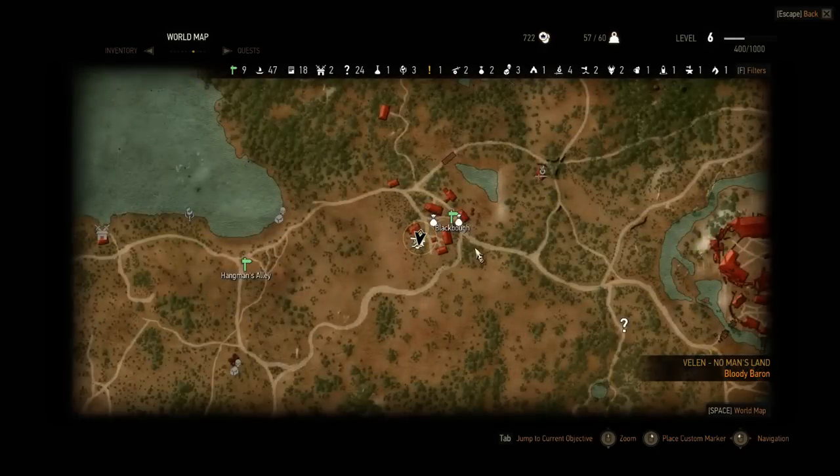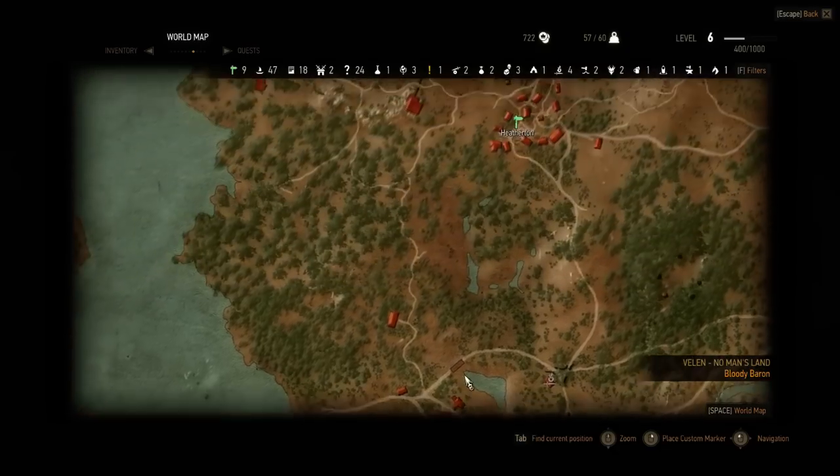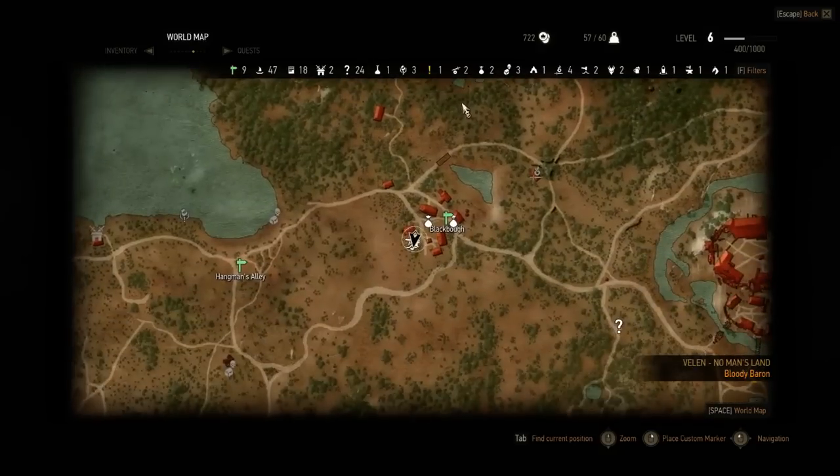This blacksmith — or weaponsmith, I should say — is here in a small city called Blackbog. You've got a weaponsmith here and two merchants. You start really close to this city, so if you're overburdened and want to sell something, you can come here and sell all your stuff.